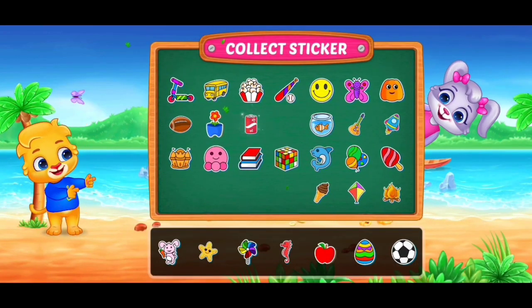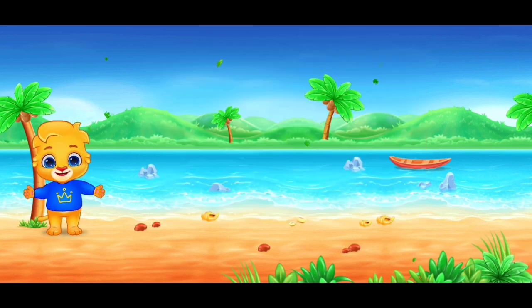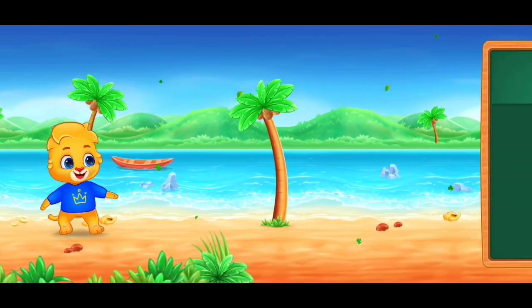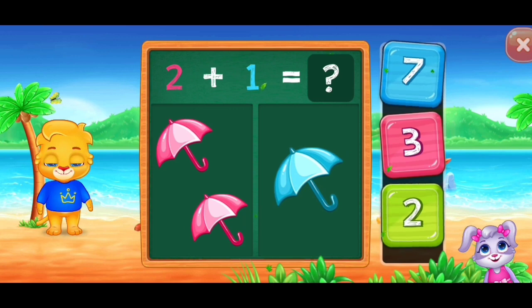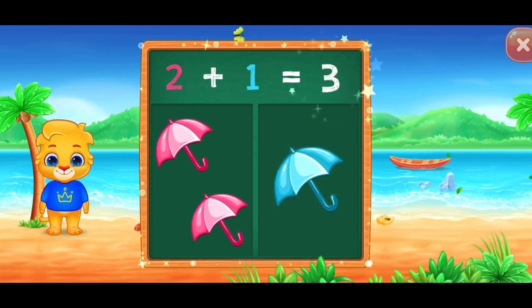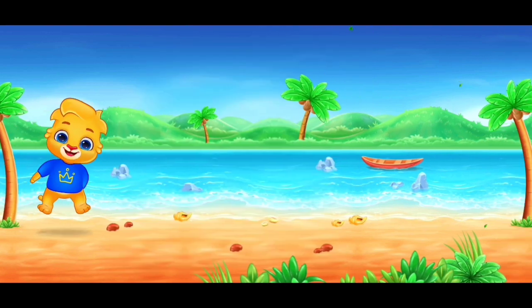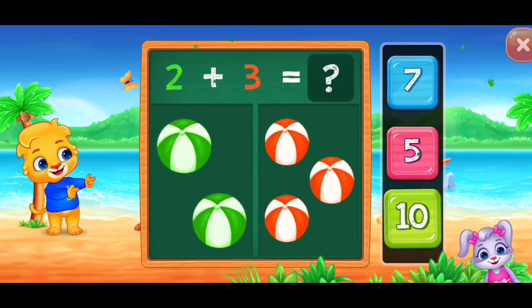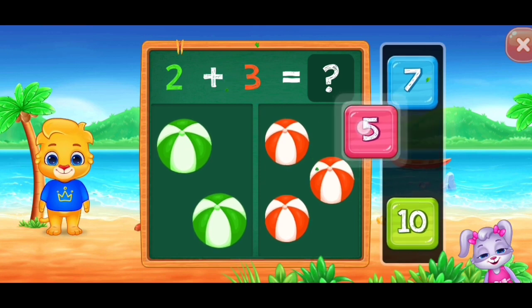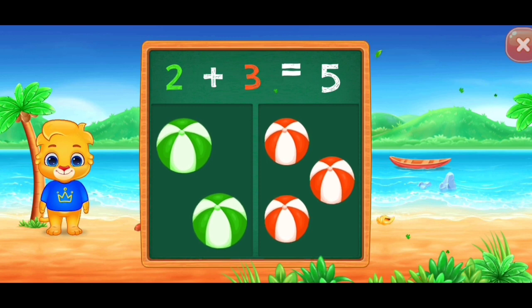Pick a sticker! Umbrellas! Three! Woohoo! Two plus one equals three! Balls! Five! Woohoo! Two plus three equals five!